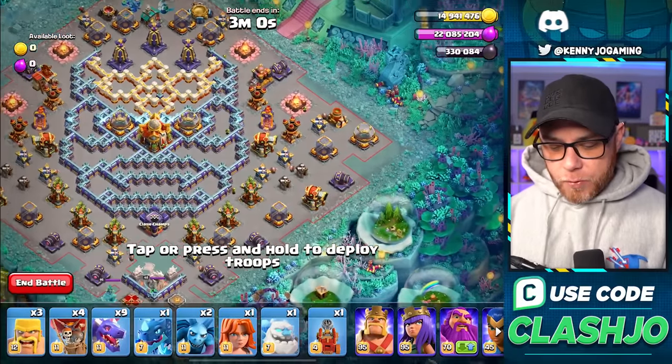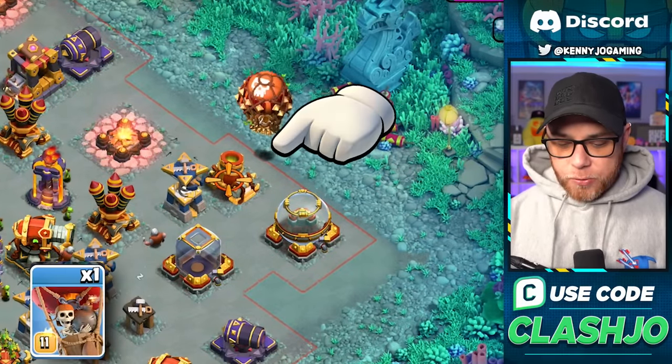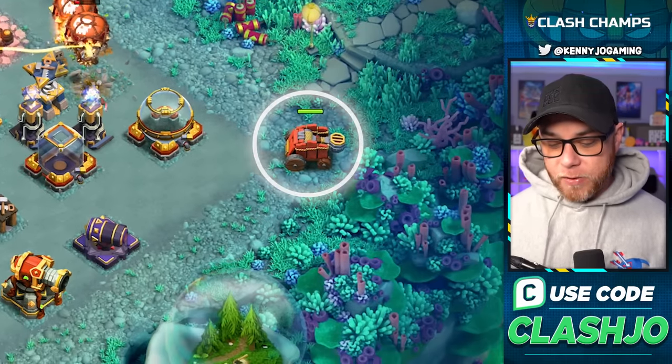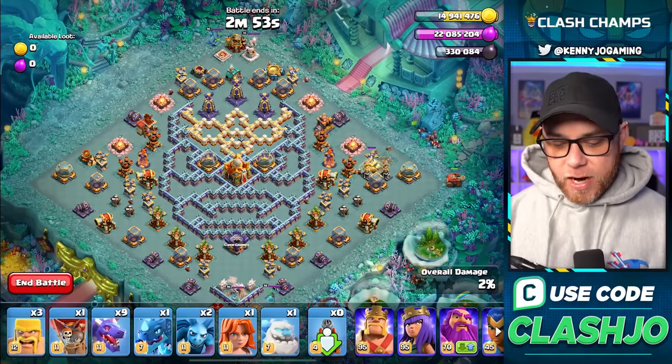We're gonna get started on the right side by selecting the balloons and dropping them one, two, three to take down that mortar. Then we follow that up by dropping the Flame Flinger in the corner, which is gonna work on that side of the base.